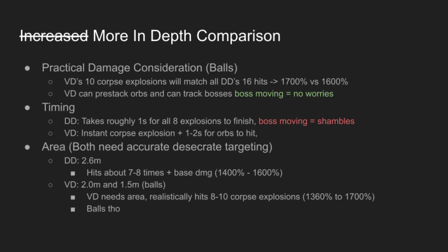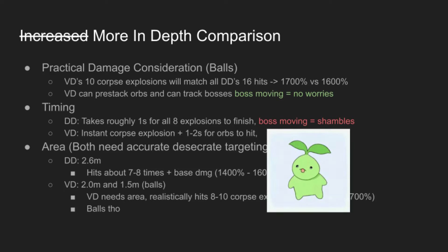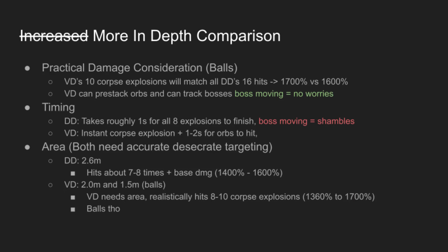Another thing to take into consideration is timing. DD takes about 1 second for all 8 explosions to finish, so if the boss moves your damage is in shambles. Meanwhile VD — all the corpse explosions occur at the same time, but it takes a few seconds for the balls to hit, so it's roughly about the same. What I'm trying to say here is that VD's floor DPS is pretty close to DD's ceiling DPS.